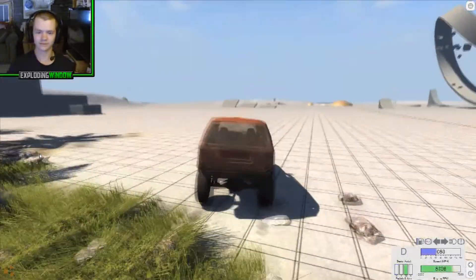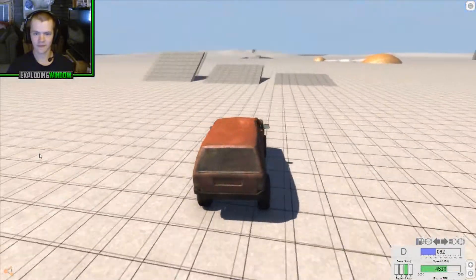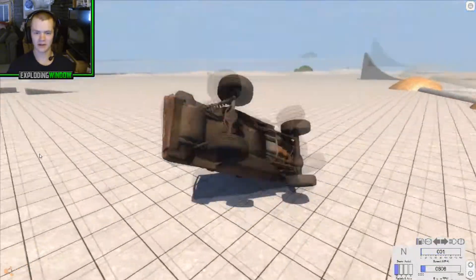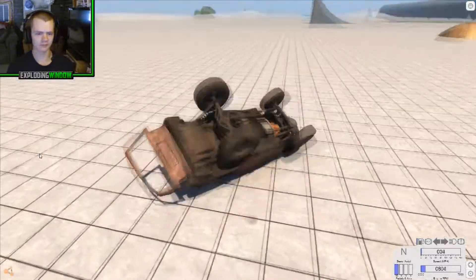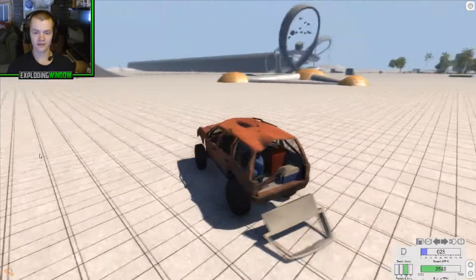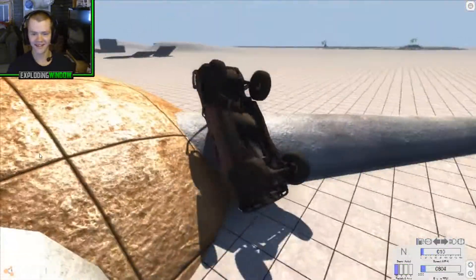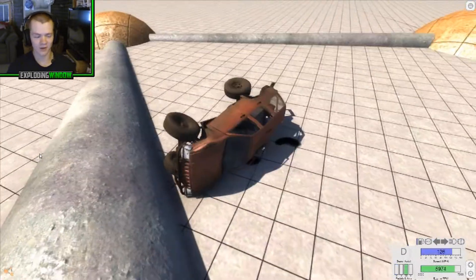Alright, now full speed to the ramp. Big ramp, middle ramp. Oh god! Flippy, flippy — oh yeah. Jeeps are flipping machines, which is kind of scary. Don't ever take a Jeep off a ramp because this will happen. And we're fine! Look at that — Jeeps are made to... not crash, actually. Can I still drive it? No, because it's on the side now. Okay, another car.